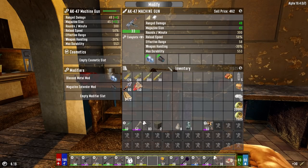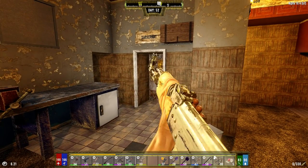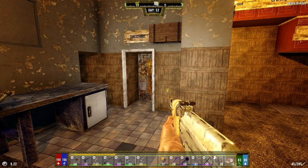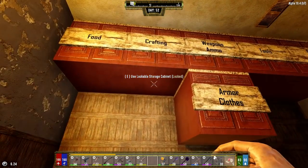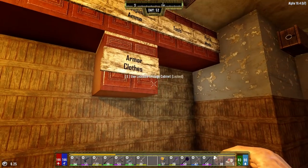I've got the Blessed Metal mod which will help do damage against undead things. Let's see how much ammo that will hold — I think it was 30 beforehand, so now it holds 45. That's not too bad at all. I need to make another one probably for another thing, but it takes quite a bit of generic schematics and I only have 5 left.